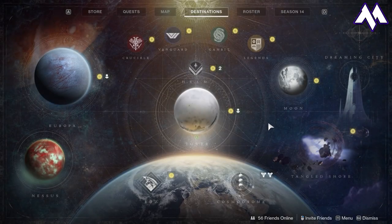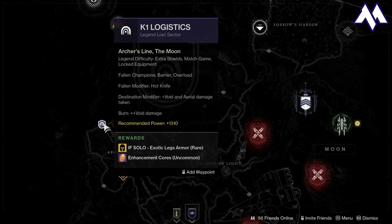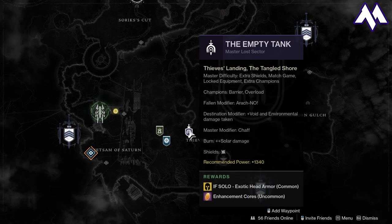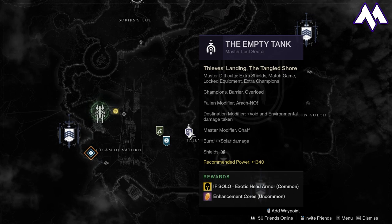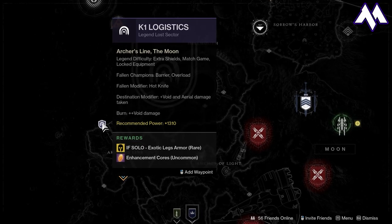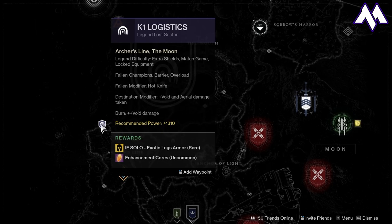Next up, we've got Lost Sectors for today. The Lost Sector on the moon is the 1310 today — that's the K1 Logistics Lost Sector. If you do it solo, you have a chance to get Exotic Leg Armor. If you head over to the Tangled Shore, you can find the Empty Tank Master Lost Sector, which is the higher difficulty at 1340 power level. If you do that solo, you get Exotic Head Armor. I would really recommend if you want to farm, do the lower light activity as you can farm those a little bit faster.